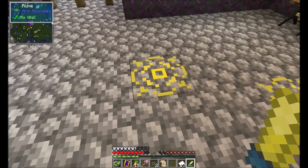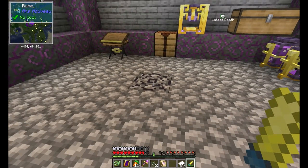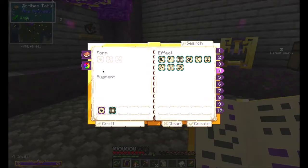So you need runic chalk. You right click, place it on the ground, then you get a spell parchment, put that on a scribe table, choose your spell — it needs to be a touch spell.